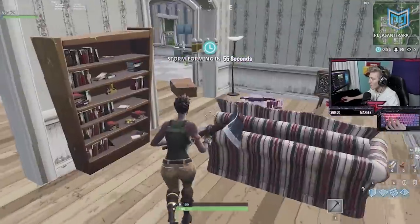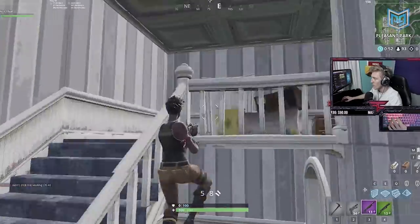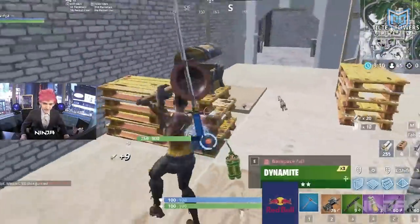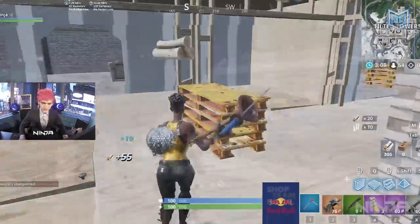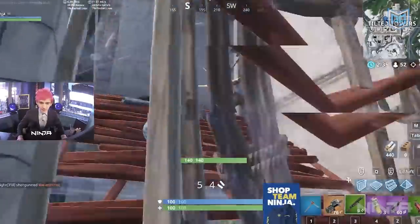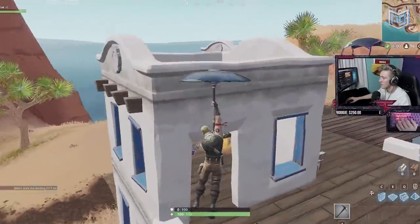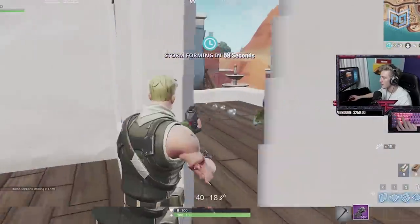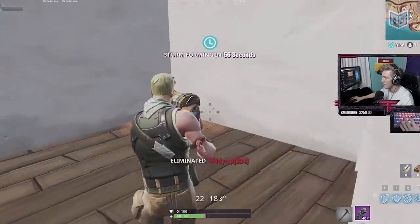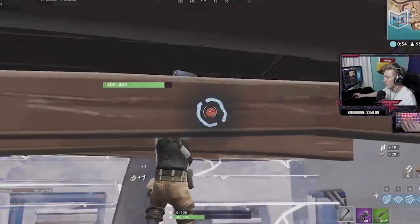Tfue was dead to rights until he made a quick turn and found a P90. Some would call it luck, but it was a calculated risk. These were three examples of different hot drop methods: Tifu landed at the front door and pushed aggressively with an epic pump; Ninja chose the middle of Tilted Towers, farmed materials, and waited for a smart fight; and Tfue took a 50/50 and came out on top. These are three important lessons to carry into every hot drop.